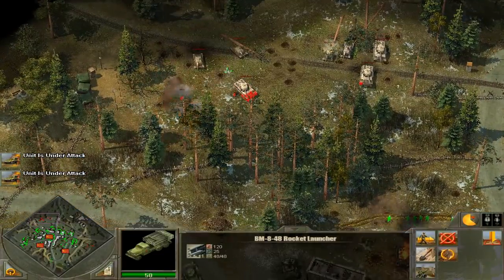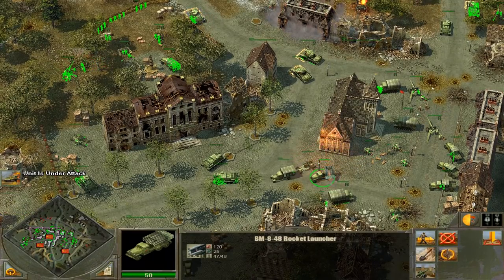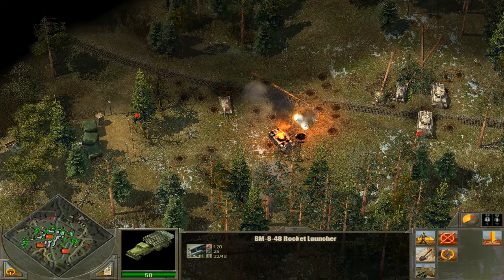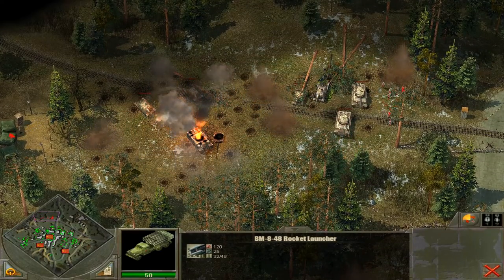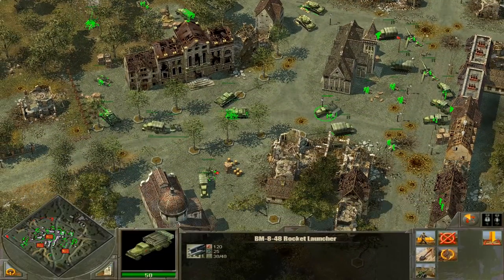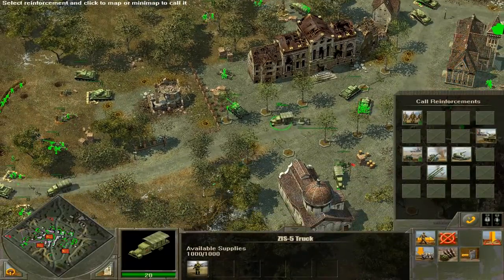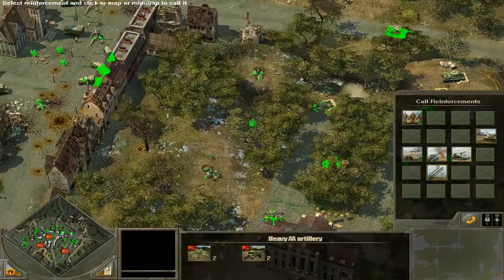Let's go ahead and get rid of these vehicles with the Katusha. Let's put fire on the other side of City Hall here. Nice. Beautiful. The Katusha can definitely cause severe damage to enemy units and infantry, so let's make sure we keep pumping it out. And block those roads. We're going to need more anti-aircraft. More anti-aircraft. Much more.